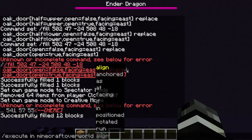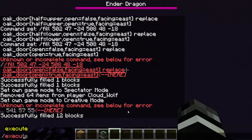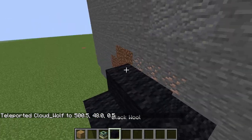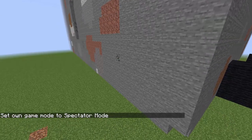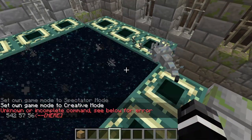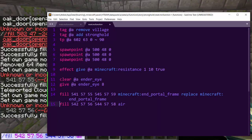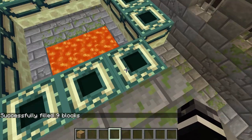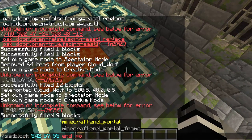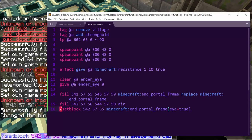Execute in overworld run dp at s. Okay, inside the tube — and then I break this to get out. We accidentally went in the portal, so we just have to fly back there. We need to clear the portal, so we do fill here to there with air and that will get rid of the portal. One of the frames I want to have an eye already in it since the player has eight — one, two, three, four, five, six, seven, eight — yes. Set block there to end_portal_frame with eye equals true. That will have one eye in the portal frame, so that'll fix the portal and we're good.